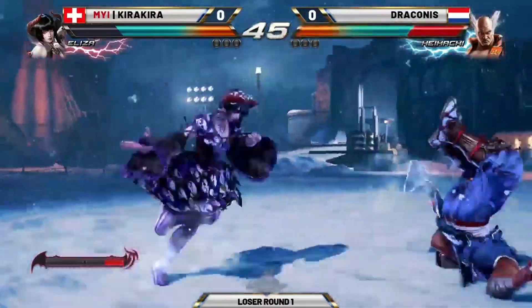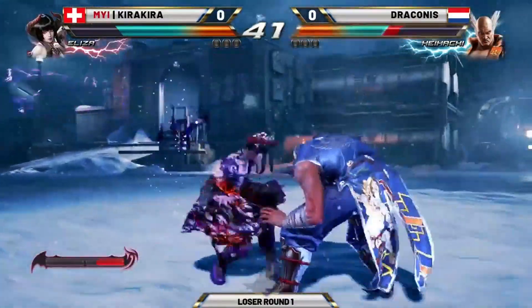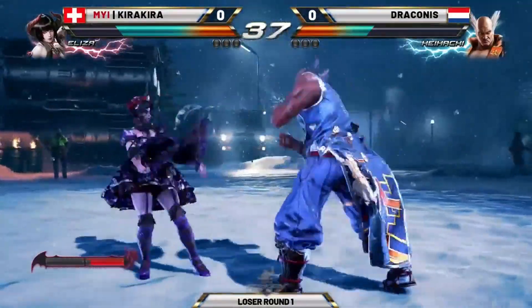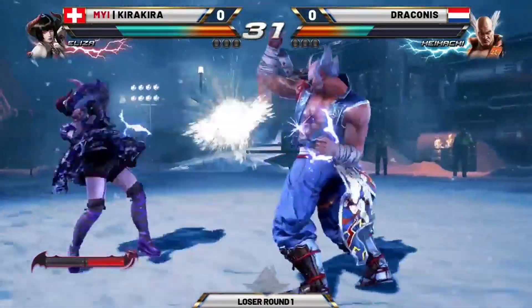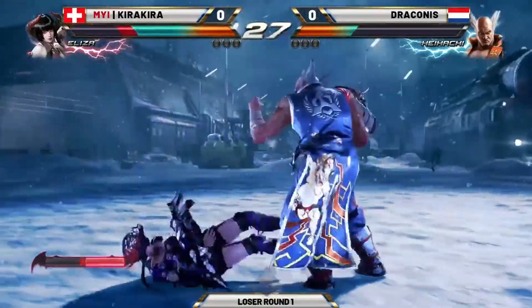Another big thing about this matchup is that the double Hellsweep from Heihachi is minus 10, which means Eliza gets a big punish with that crouch jab into DP. It's not as safe and easy to use as it is against other characters. Pressuring with the Electrics to 4-4-2, and that was a really nice, very specific punish there.